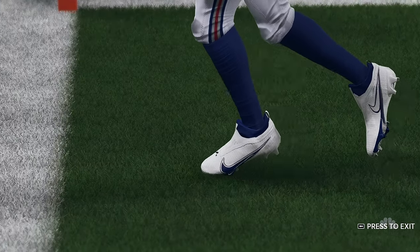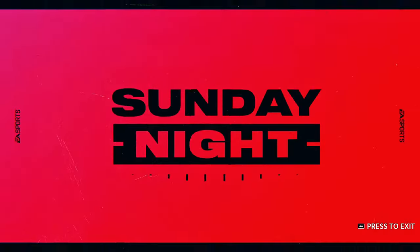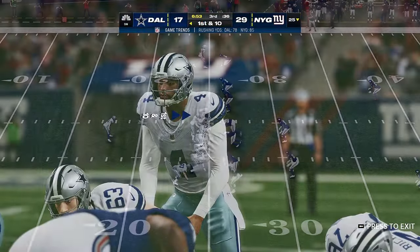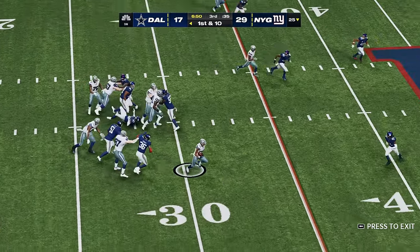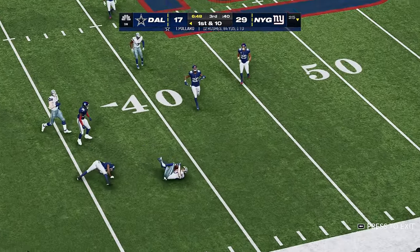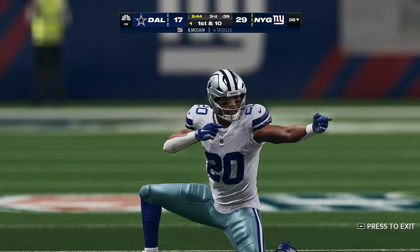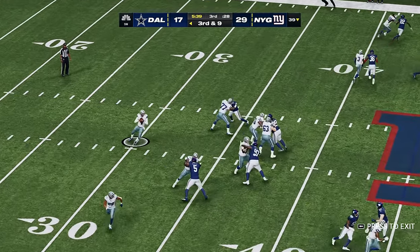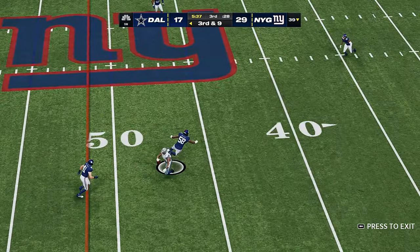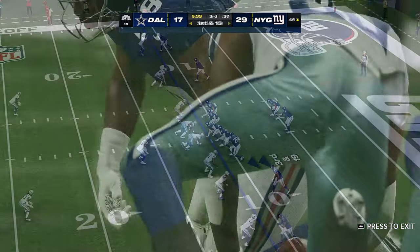Circle that drive because that might be one to remember — well executed to give them a little cushion. First and ten at their own 25-yard line, they'll start this drive on the ground. Some room to work and they're able to get this one across the 35. Third down — here's Prescott — caught right side, it's Lewis and he will have a count.